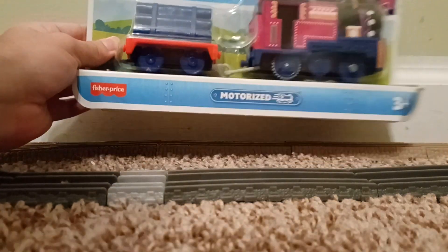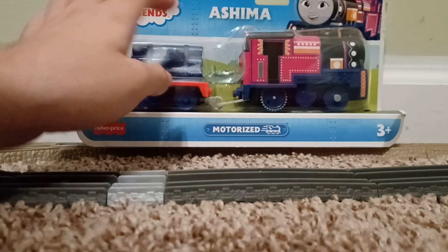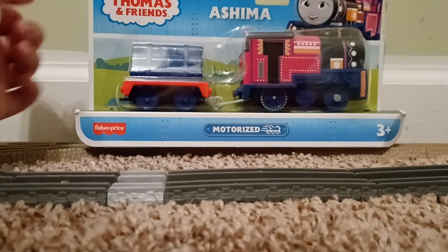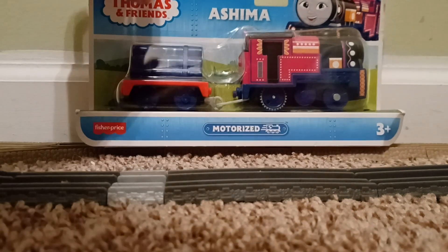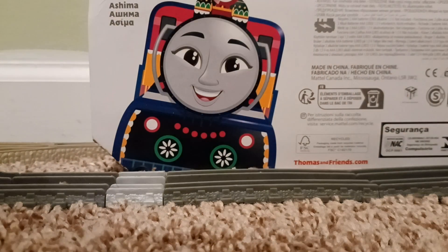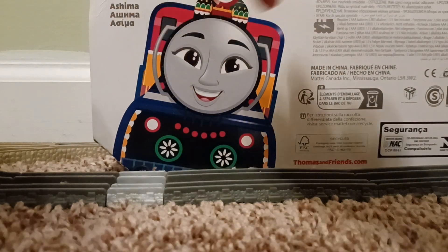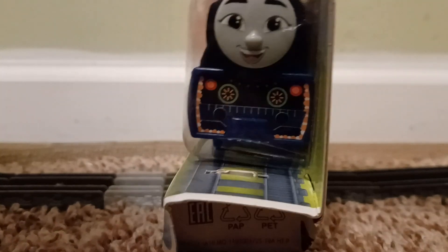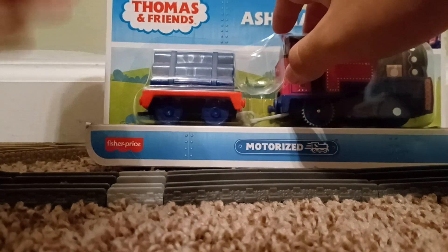Let me show you her box. As you can see, here's her box with a picture of Ashima, her name, and the Thomas & Friends logo. We've got the motorized logo, three-plus, and the feature price. Here's the side — nothing on the side. Here's the back with a big picture of Ashima, the Thomas & Friends logo, and her name. Here's the other side, then the top — nothing on the top — and finally the bottom.